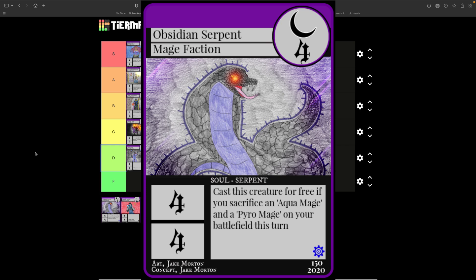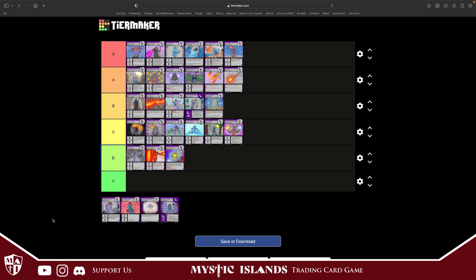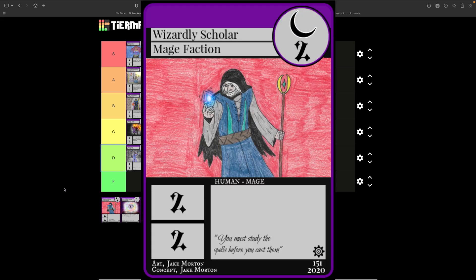Pyro Mage combos with Aqua Mage with Obsidian Serpent — costs four, four attack, four defense. If you sacrifice an Aqua Mage and a Pyro Mage on the battlefield, you get to cast it for free. It's actually a pretty good combo, but that means you have to run Aqua Mage, so it does bring down the archetype a little bit. I'll throw it into B tier though.